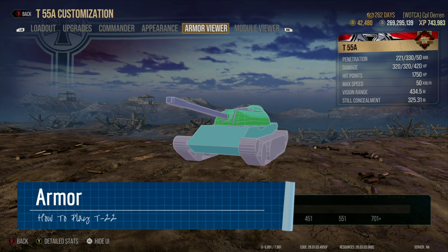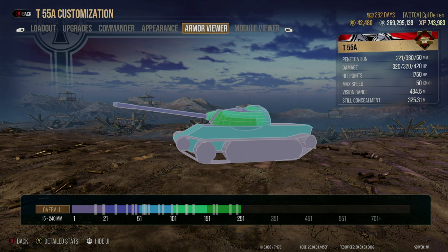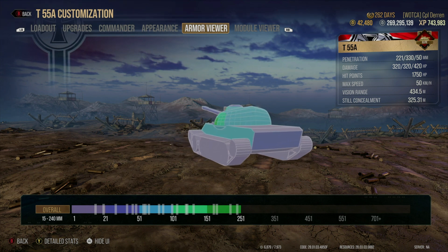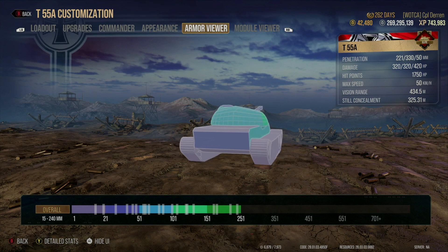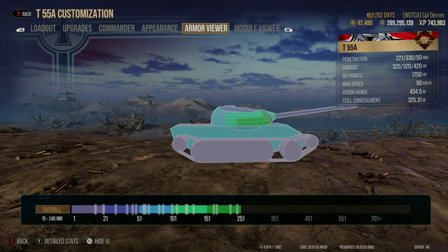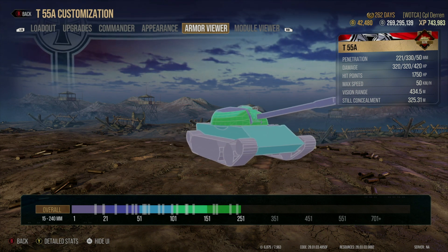The armor on the T-55A is pretty much the same as every other typical Russian medium, which means to say there's not much to say. The turret is pan-shaped, which will allow it to bounce some shots, especially lower tier, lower caliber shots.